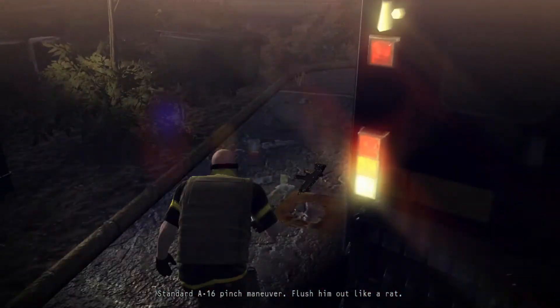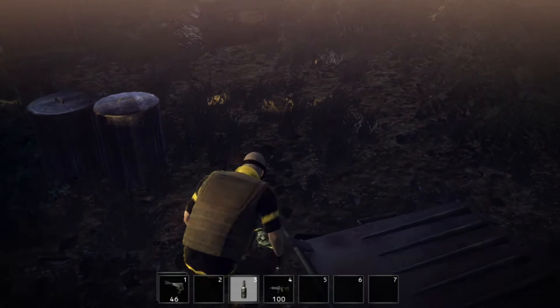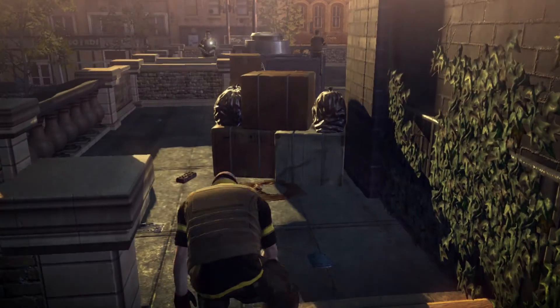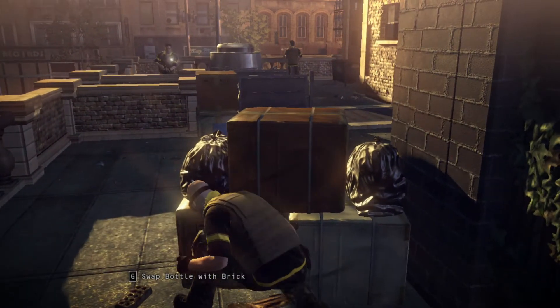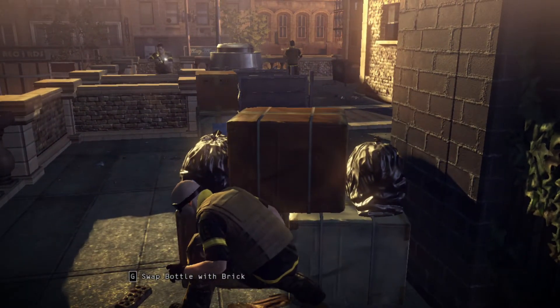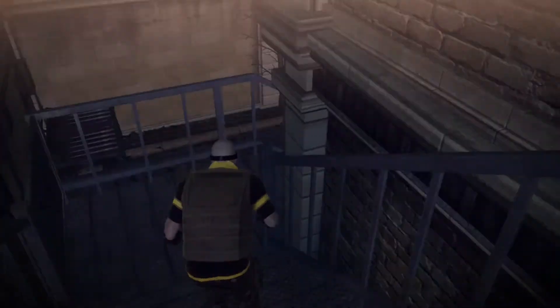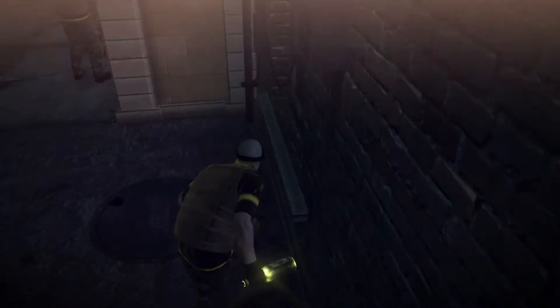Now grab this bottle — or you can grab a piece of brick on top here, it doesn't matter. You now have two distraction options, but we're doing it another way. If you're fast enough, you can actually pass between those two guards, like that. Now we need to distract, because there is a guard facing the way we're going.